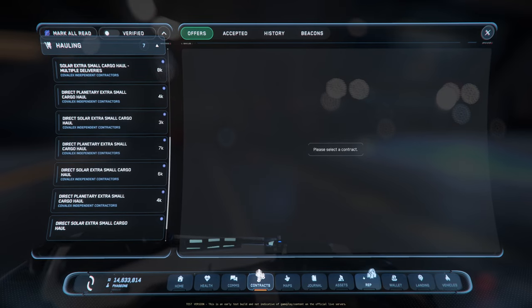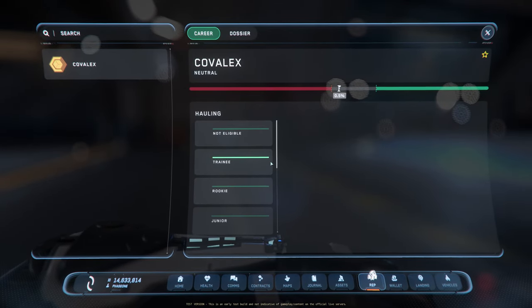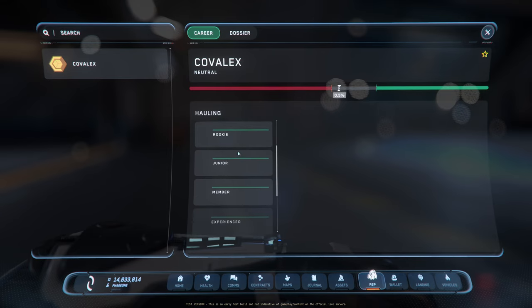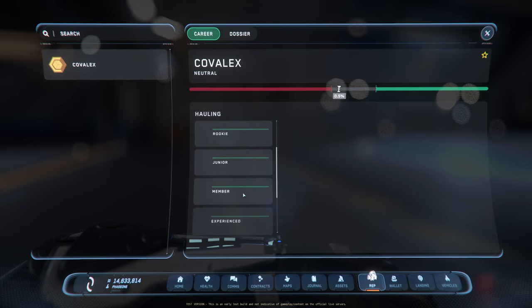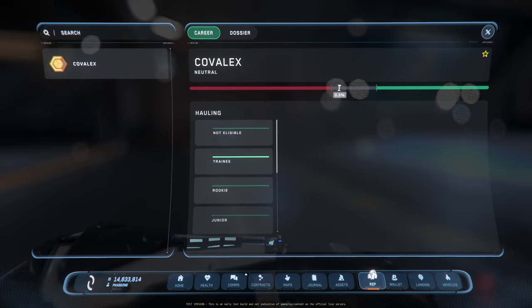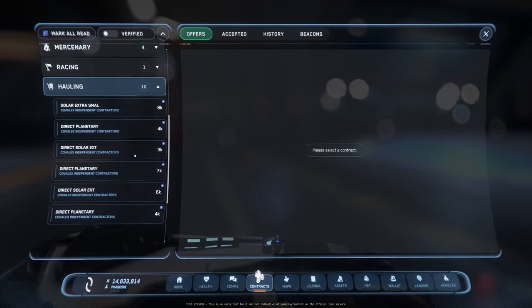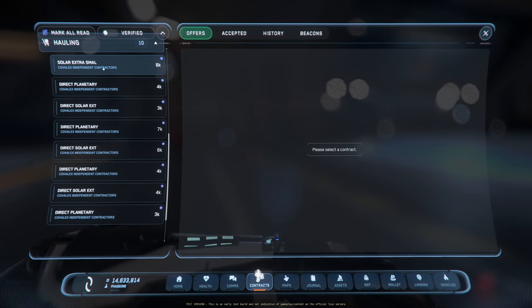Once you complete them, you get some reputation with Kovalex, which was the organization I worked with. As you progress you get certain benefits, but I cannot select them to see what they are right now. You've got the rep, and under haul missions you'll start to see more and more of them.